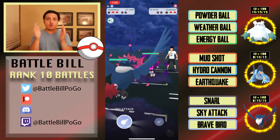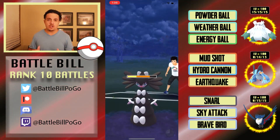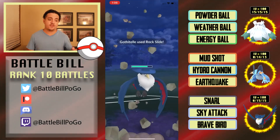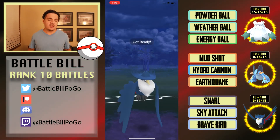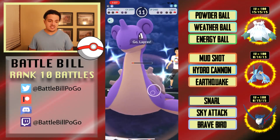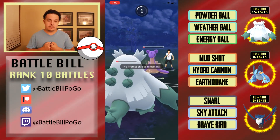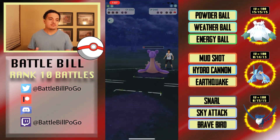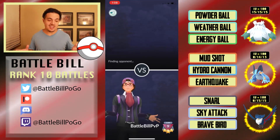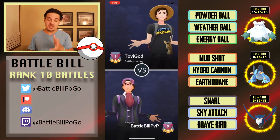They bring in what I think is Gothitelle or its first form, and I'm completely confused. I realize Dark Pulse would have been beautiful here, but I also could have just thrown Brave Bird. Apparently it has Rock Slide, and Honchkrow definitely does not want to see Rock Slide. I get to another Sky Attack but their Lapras comes in, Ice Shards Honchkrow down, and gets to a Surf before I can throw another charge move. GG — respect to the spice.